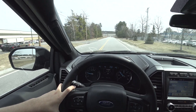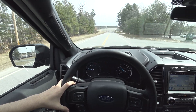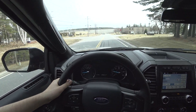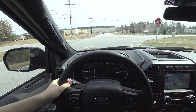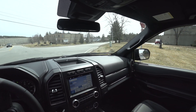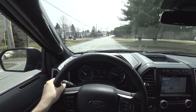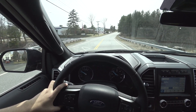Let's put it into eco mode and see what that does — yeah, that definitely slows down the throttle response. Now let's put it into mud and ruts mode, which puts it into 4x4 and tightens everything up.